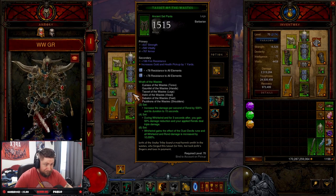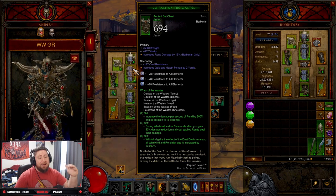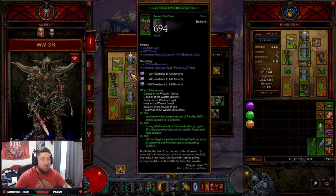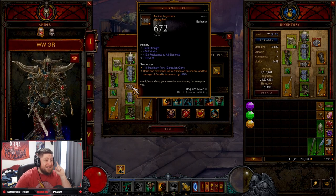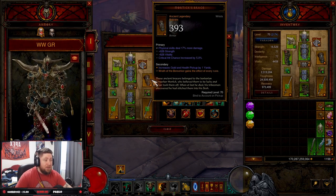The build has been kind of down in the dumps for the last couple of seasons, but it's still really, really good for GR90 farming, which we're going to showcase for you, as well as T16 farming. A couple of key items: you need the Lamentation belt — Rend now stacks up to two times on an enemy and the damage is increased, which is huge.